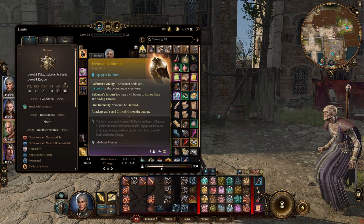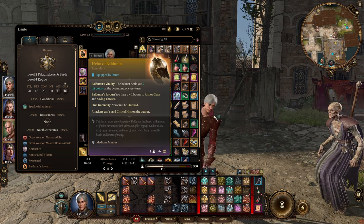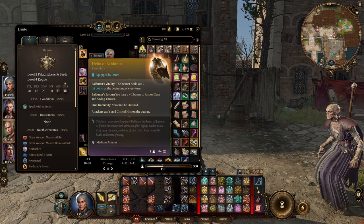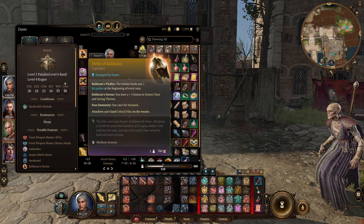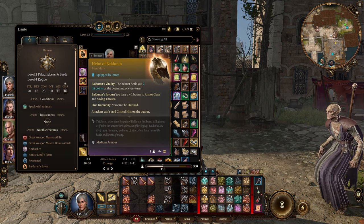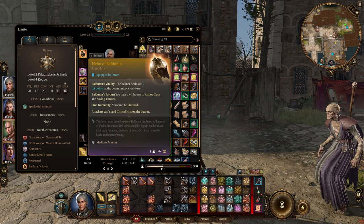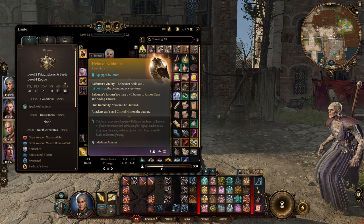The Helm of Balduran — get this by finishing Balduran's Hero Trial underneath the city of Baldur's Gate in Act 3. It stacks with the ring's effect, giving you an additional 2-point heal at the start of each turn, so you can get anywhere from 3 to 6 hit points per round. You also get a plus 1 bonus to armour class and saving throws, immunity to being stunned — completely removing something that would stop our combos — and attackers cannot land critical hits on you. All that in a single helm slot. You can actually get this without fighting anything if you know where to go at the start of Act 3.